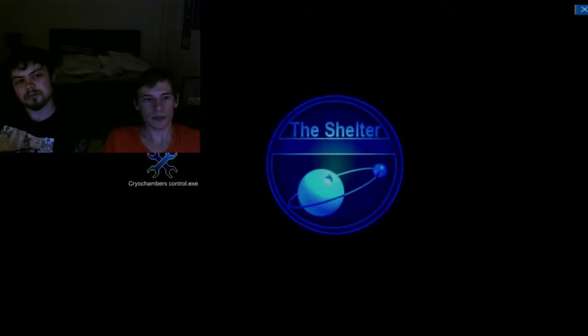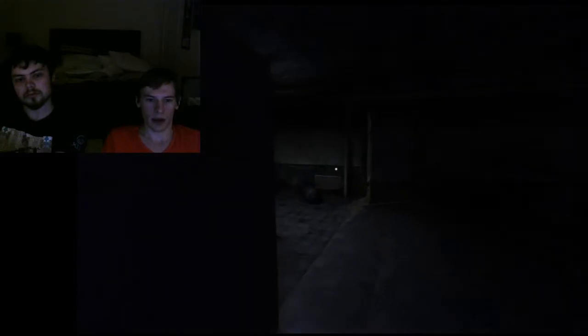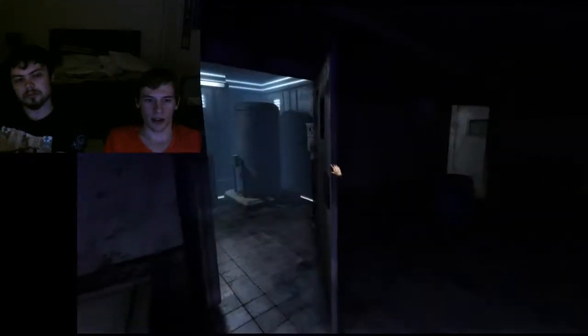Go to this room — you'll see a computer. Click on the computer. Now you can't see the icons because our faces are in the way, but what you want to do is push W and S to move over to the cryo chambers control. Click on that, open up access to the cells, and then you can go in here.